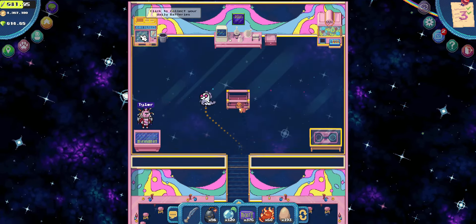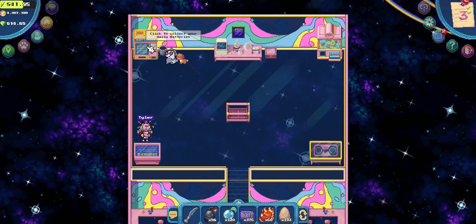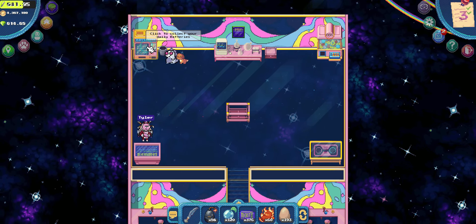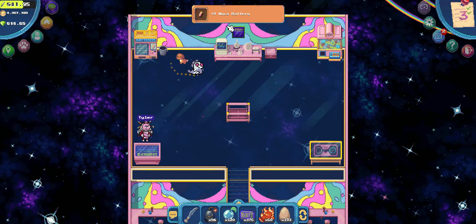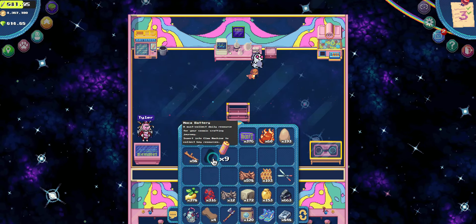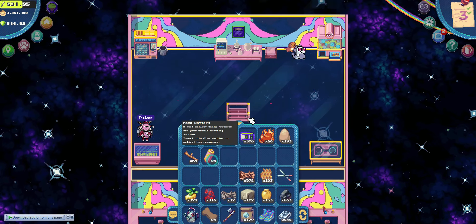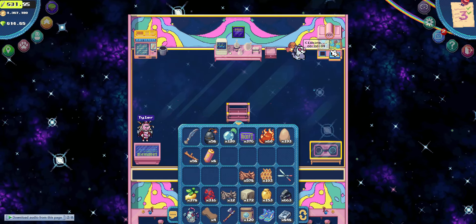In order to craft the Mocha star, we need to claim Mocha batteries from this vending machine to get the materials needed for crafting the elements. Then use the batteries on the claw machine to get the crafting materials for the elements.